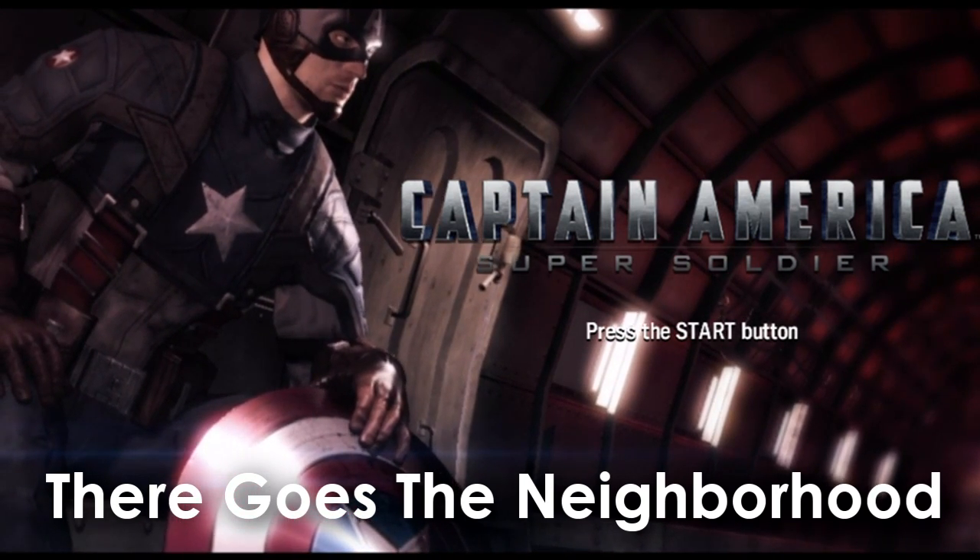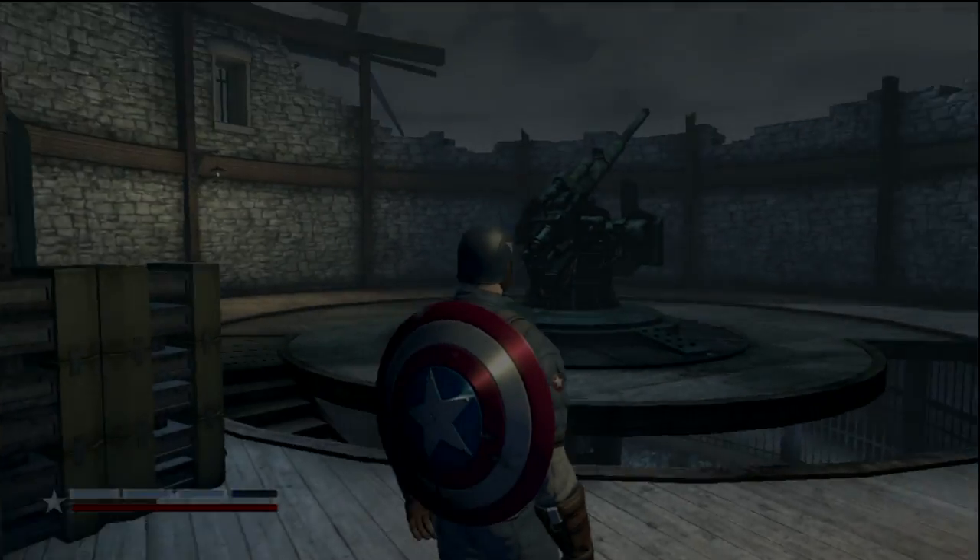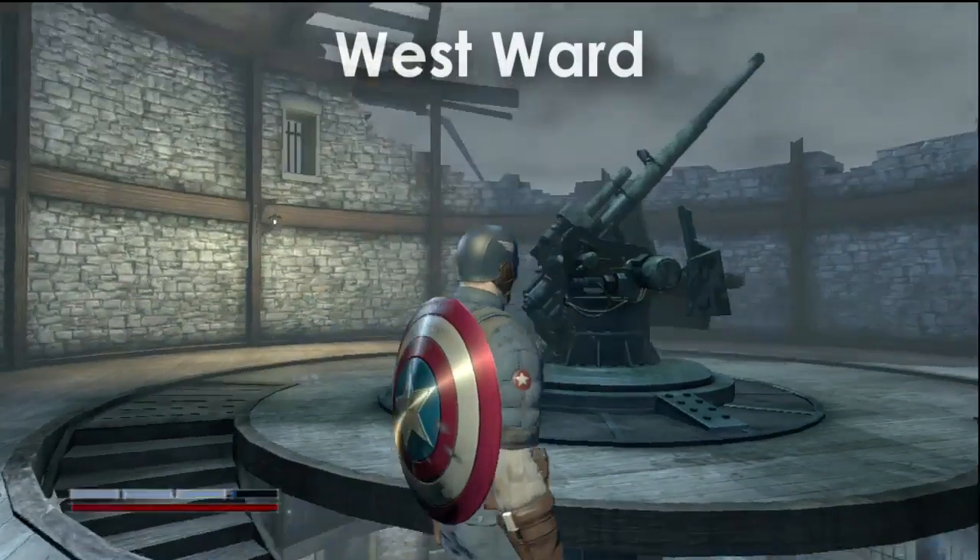Yeah, Super Soldier — we're gonna go for There Goes the Neighborhood. Quick note: there's 12 anti-air guns in the game. Three you get through natural story progression, and I'm gonna show you here how to get the other nine.